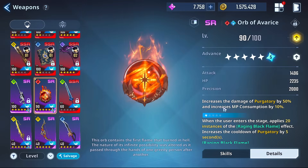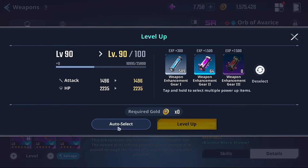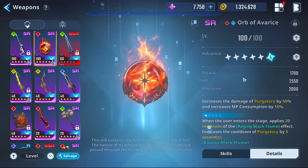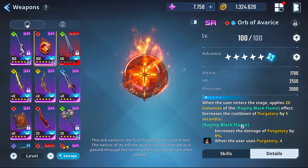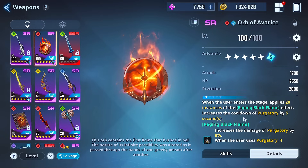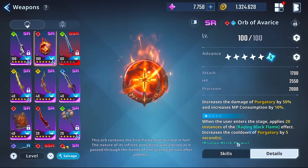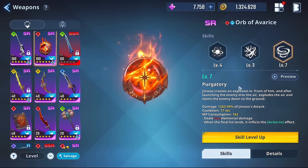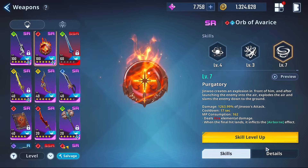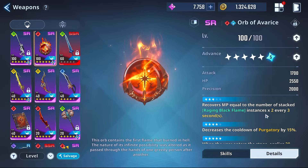Orb of Avarice is arguably the next best fire weapon in the game because of its usefulness. It has instance stacking — Raging Black Flame increases the damage of Purgatory, and when the user uses Purgatory four instances are consumed, increasing its damage by 50% and also increasing MP consumption. Purgatory has Jinu create an explosion in front of him, launch the enemy into the air, and slam them down, inflicting airborne as well.